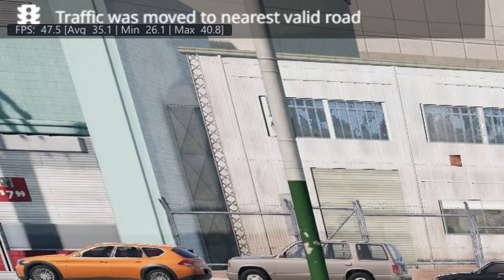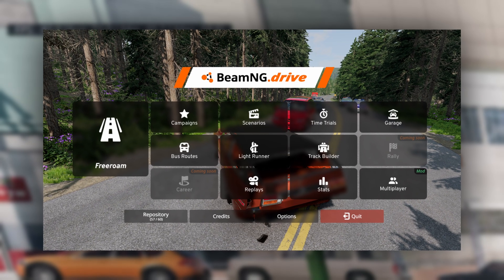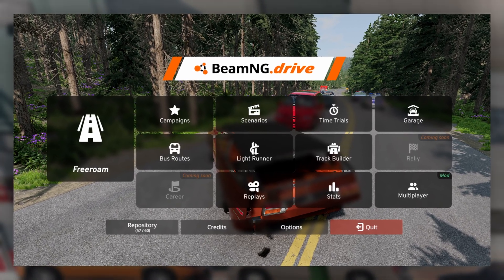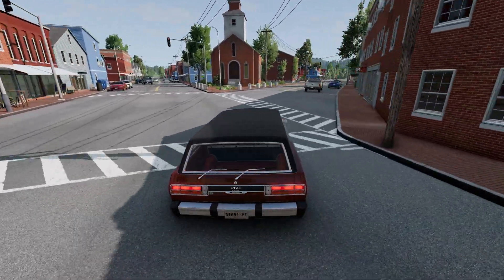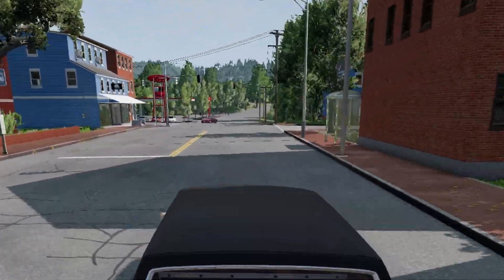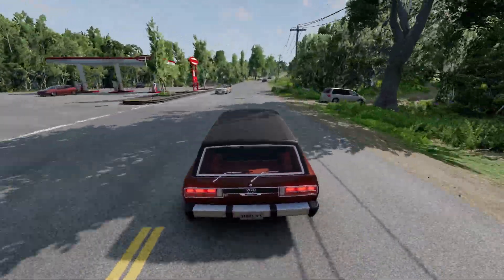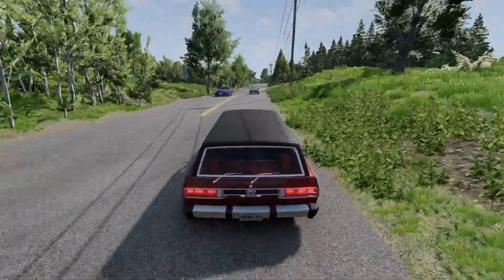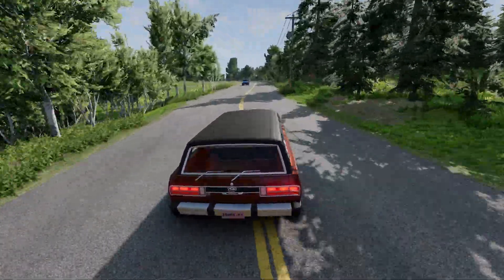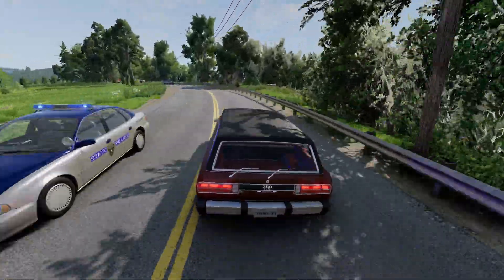It's seriously no joke that BeamNG requires a NASA PC to run the game smoothly while looking great at the same time, and adding tons of customization mods probably doesn't help performance either. And second, it's the anti-aliasing — it's pretty terrible. Even with ultra settings at 1440p resolution, the game's anti-aliasing ruins the immersion with those jagged, blurry edges, and it really takes away from the experience, especially when everything else looks so good.